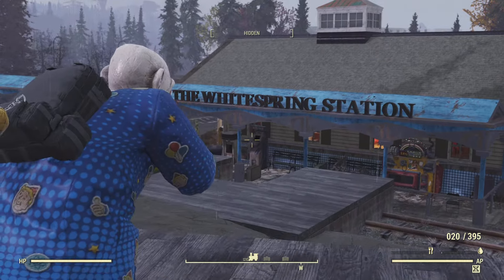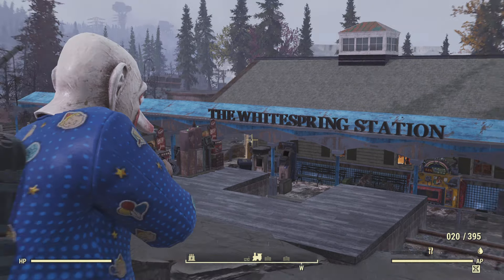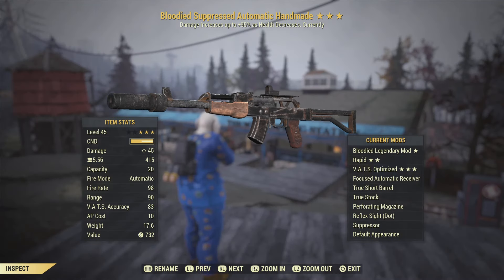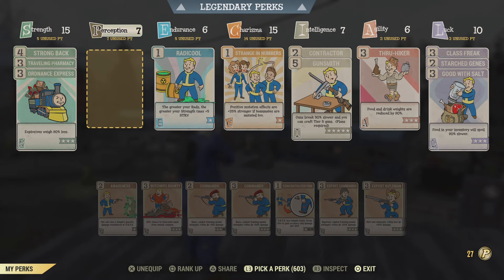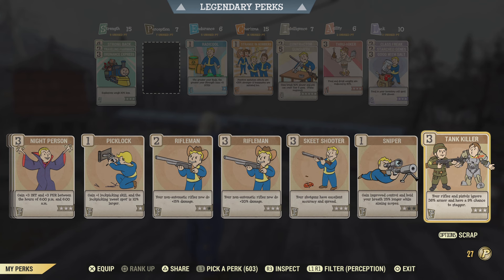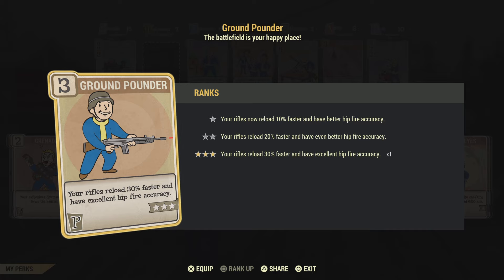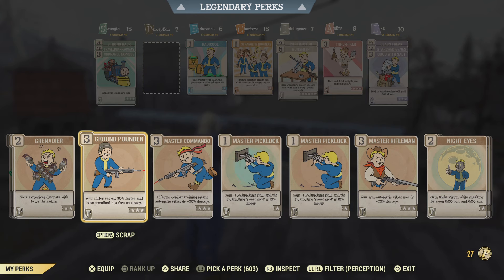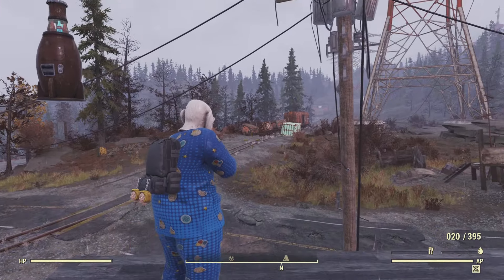Something else that helps a lot: certain weapons have perks that increase hip-fire accuracy. For this handmade rifle, you want to use the perk called Ground Pounder — rifles reload 30% faster and have excellent hip-fire accuracy. You want that specifically for the hip-fire accuracy bonus. Now you can see those crosshairs are even smaller than they were previously.